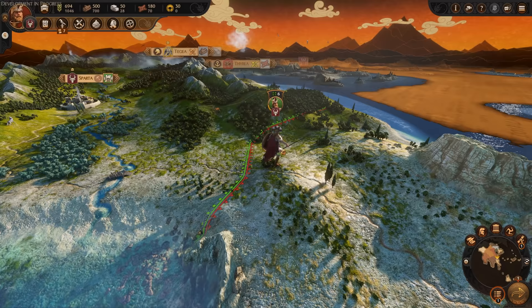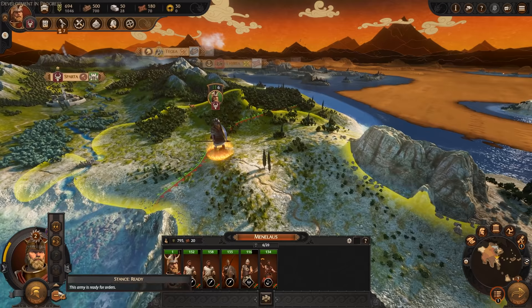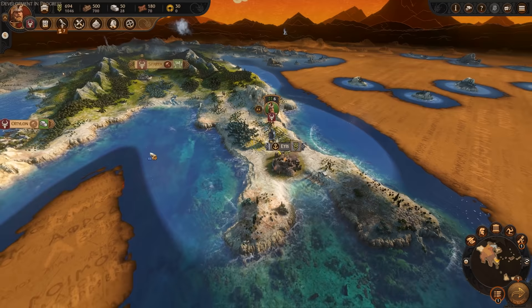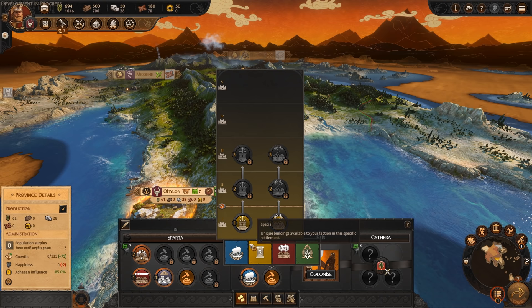You've got movement on the left screen. You can take a look at their equipment from that bar there to see what they've got. For stances, we've got encamp stance, raiding stance, ambush stance, and force march. We need to move down and grab Etis, so I'm going to force march down. You can see there's a little effect on the map — it'll be even better when we're sailing through the seas to see that map burning effect, which is really nice.